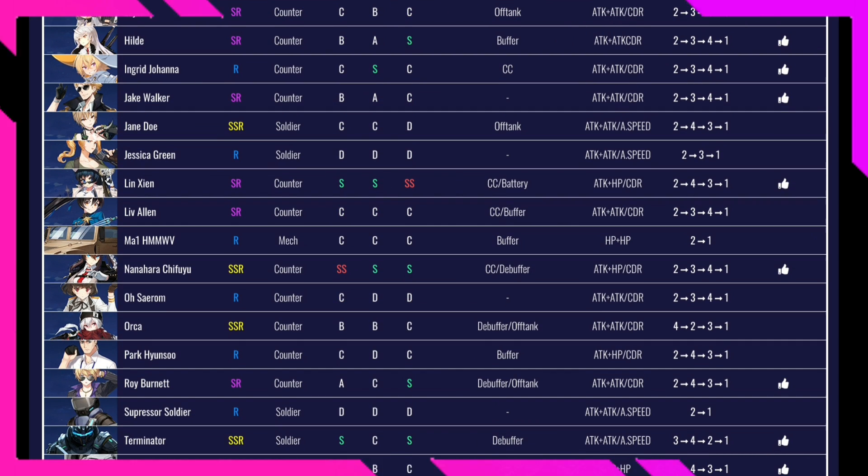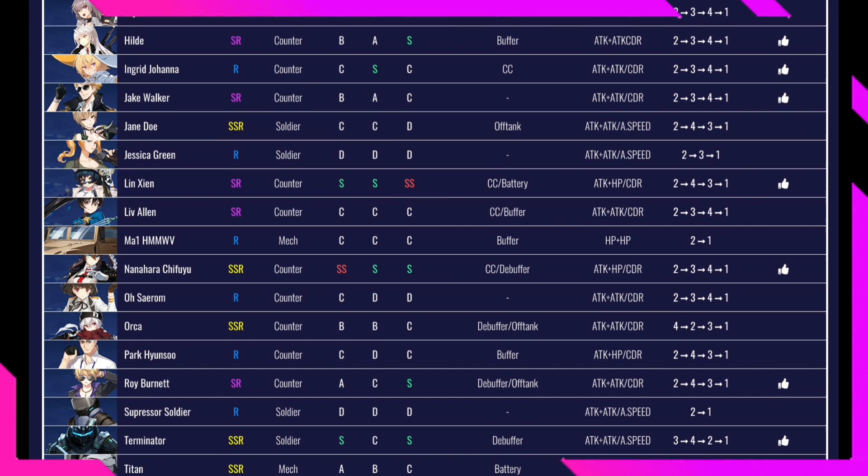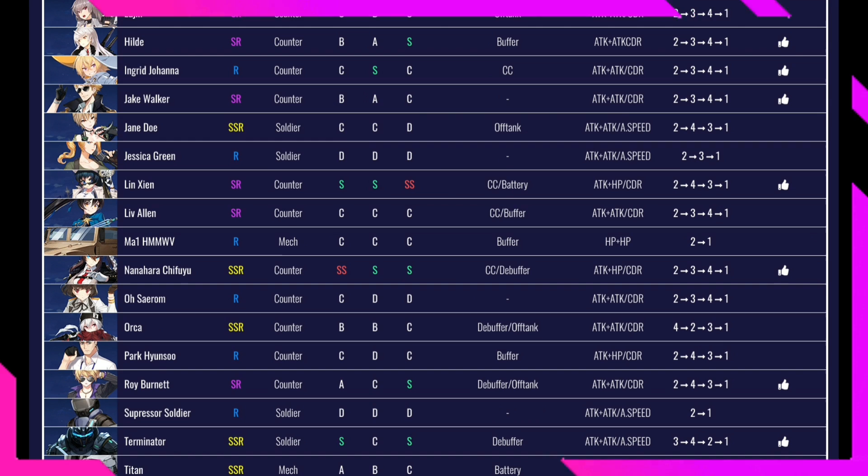Nahara Shifuyu is a character I haven't gotten yet but have seen in PvP. She looks incredible: SS in PvE, S in PvP, and S in Raid. I definitely want to grab her. She's a CC character. Best gear is attack, HP, and cooldown reduction.